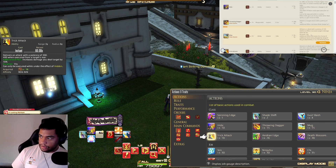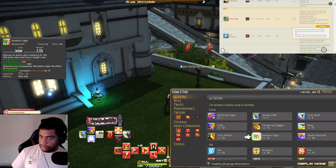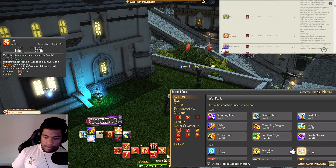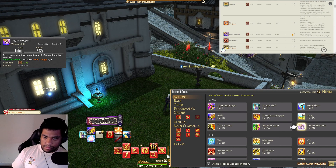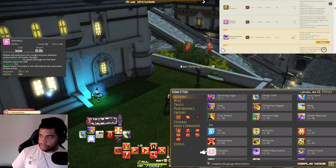Trick is the same. Aeolian Edge goes 140 to 200, rear potency to 260 — but that gets upgraded further down the line. Ninjutsu is the same, Chi is the same, Death Blossom is the same. Assassinate is the same, Shukuchi is the same, Jin is the same, Kassatsu is the same.